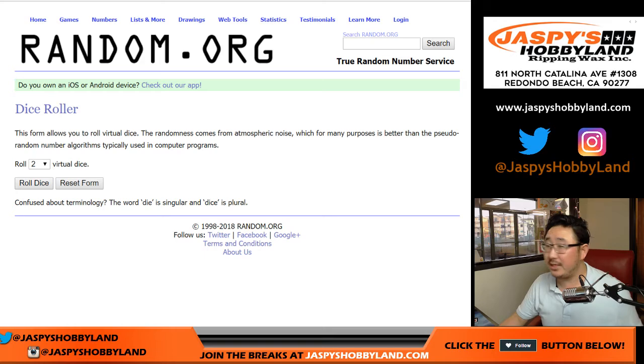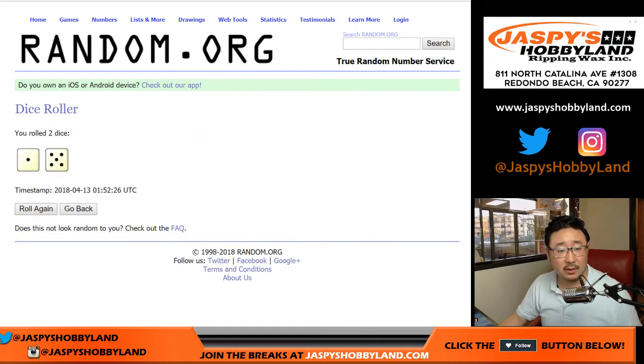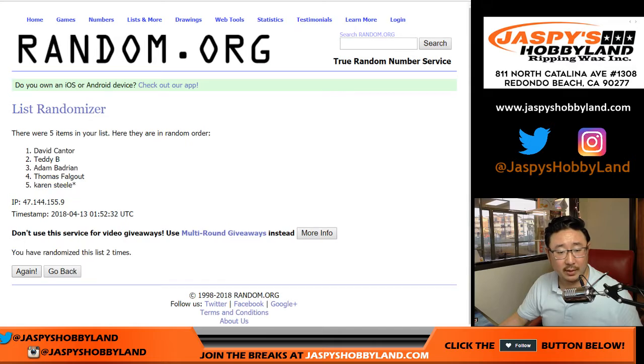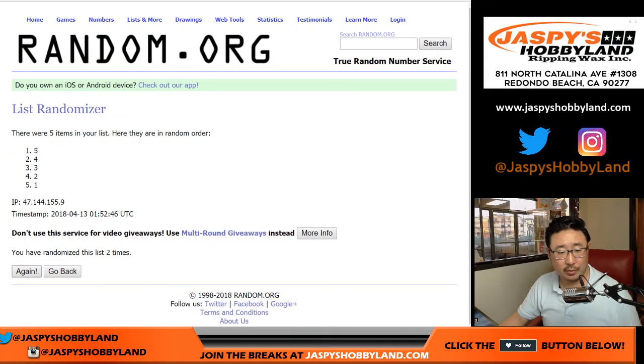And we'll roll the dice and randomize. Let me type in 1, 2, 3, 4, 5. We'll roll the dice and randomize each list 6 times — rolled a 1 and a 5. Names first, 6 times: Teddy down to Adam. Then 6 times for the numbers: 1 down to 4.